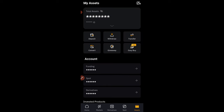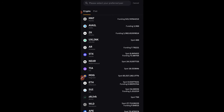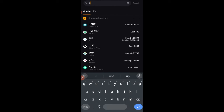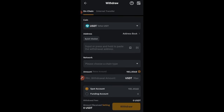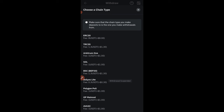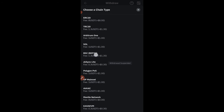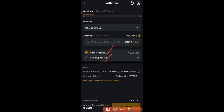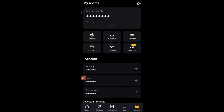Once you successfully make your USDT purchase on Bybit, go to Asset again and click on Withdraw. Once you click on Withdraw, you will see a list of tokens. Search for USDT. Once you select the USDT option, paste the address we copied from Binance right here. Then select the network — remember it is BEP20, so select BSC BEP20. You will see Spot and Funding — the one you bought from P2P will be in the Funding wallet, so make sure you select the Funding wallet option, enter the amount, and click Withdraw. Follow the on-screen instructions for two-factor authentication. After that, the funds will be reflecting on your Binance account.